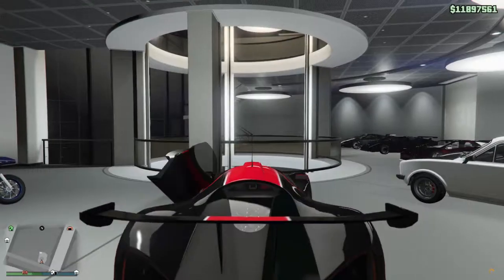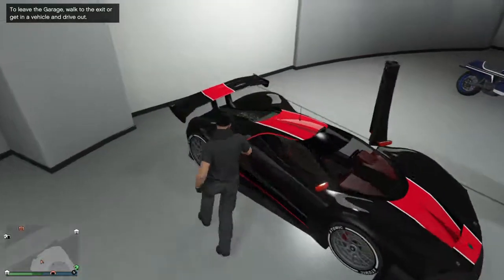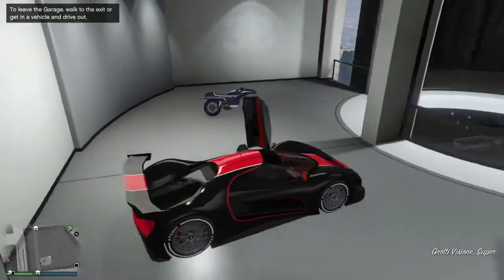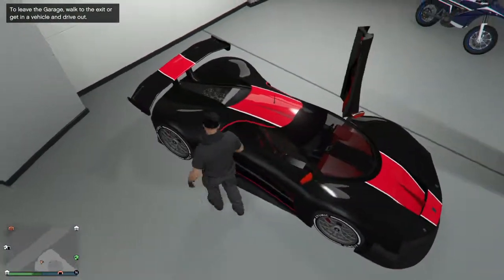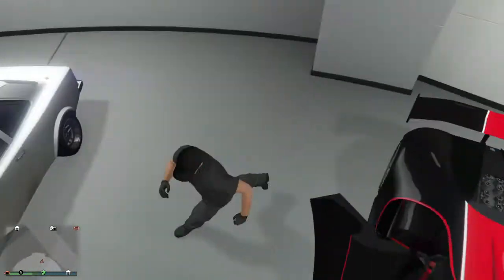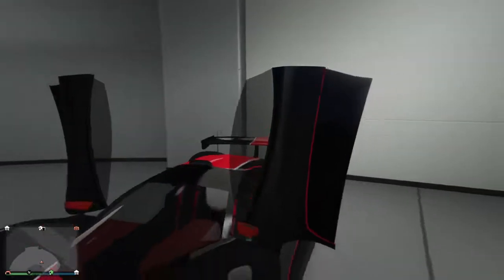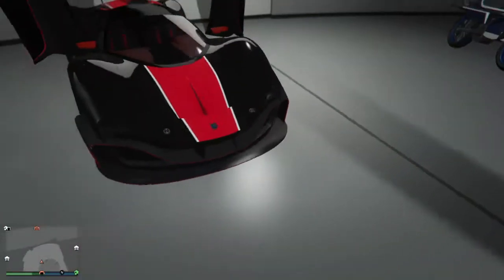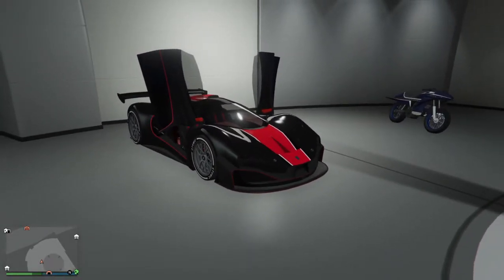But for right now we're gonna take it to the garage, park it up, and just look at it. I could look at this thing for hours. I wanted to keep the doors open. Let's put that in first person - now that looks beautiful. Let me know guys what you think of what I did. I think that looks good. Let's head to the airport because we didn't go there yet - let's test out the top speed.